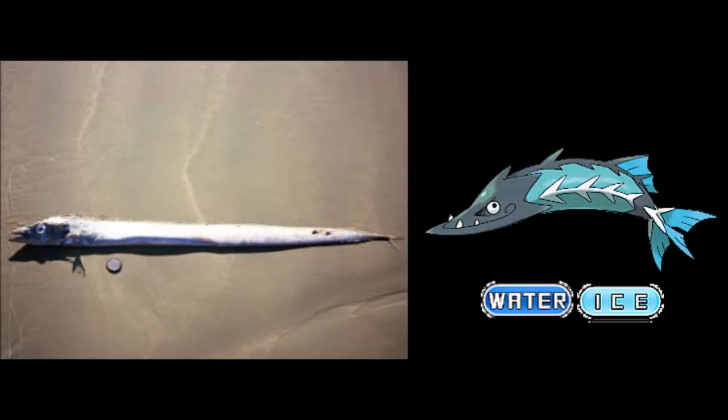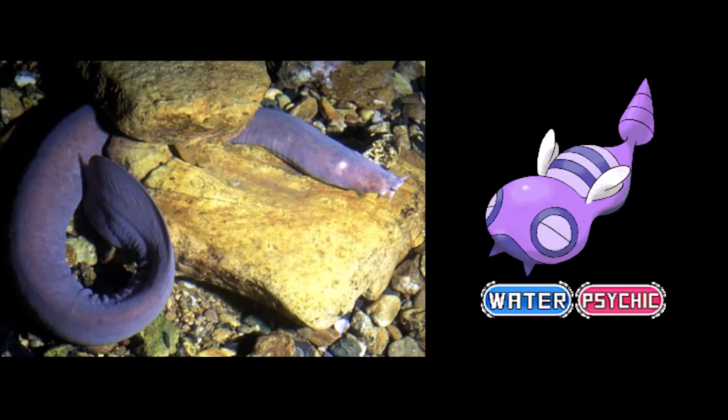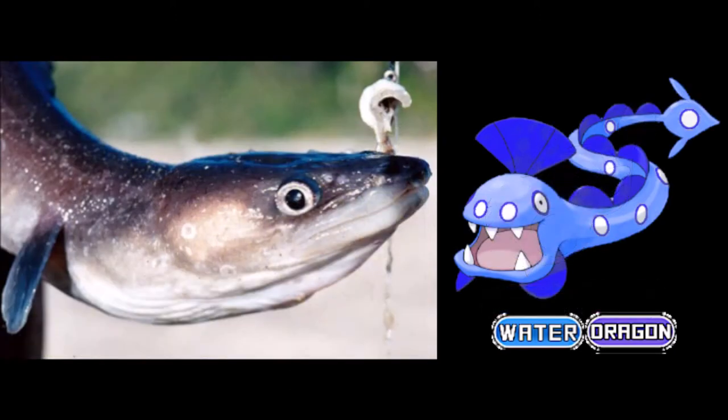Frostfish are warm-water fish that arrive near the coast during frosty winters because of their dislike of the cold. Hagfish search for prey using tentacles on their heads and release sticky slime to protect themselves from predators. Conger Eel are nocturnal creatures that swim near the ground in search of prey.